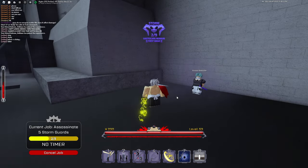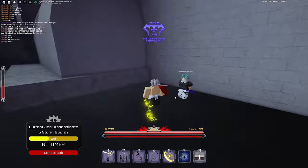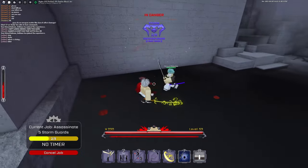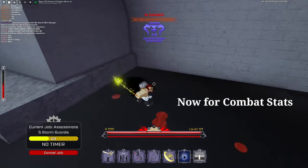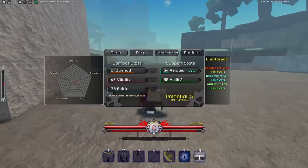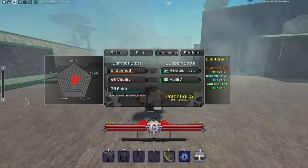They do not attack you when you have this mask on. Once you do attack them they will start attacking back, but this prevents them from jumping you at the spawn of Soul Society. I'm going to show you how to get your combat stats and support stats up really quickly.